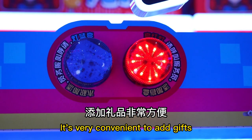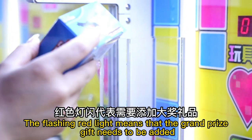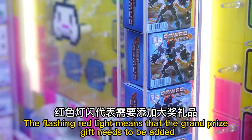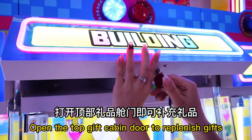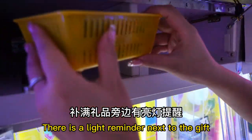It's very convenient to add gifts. The blue light flashing indicates that building blocks need to be added. The flashing red light means that the grand prize gift needs to be added. Open the top gift cabin door to replenish gifts. There is a light reminder next to the gift.